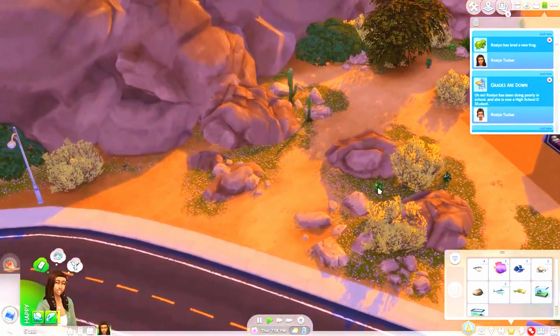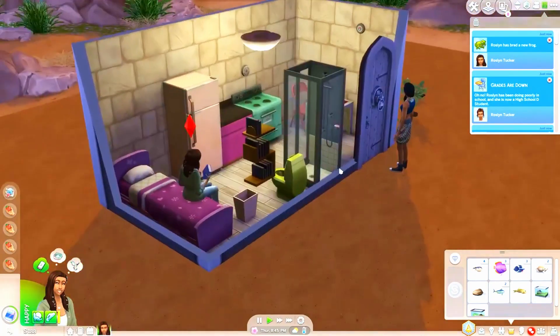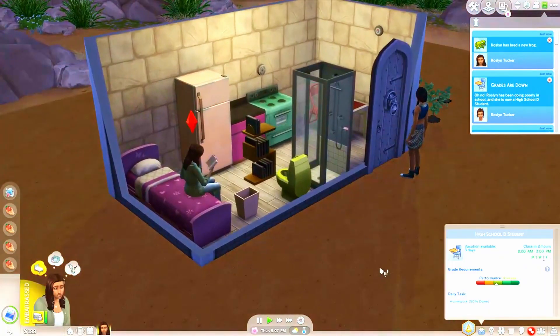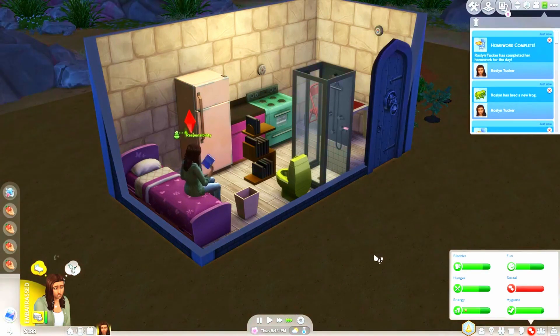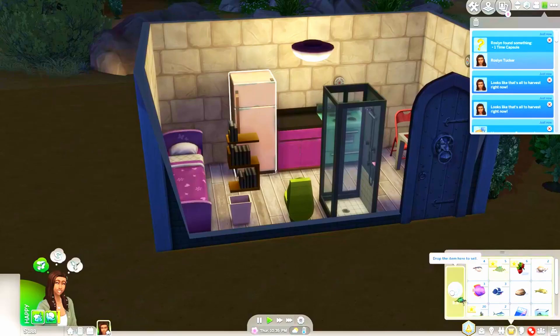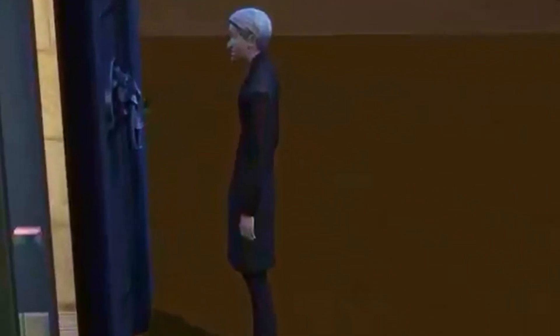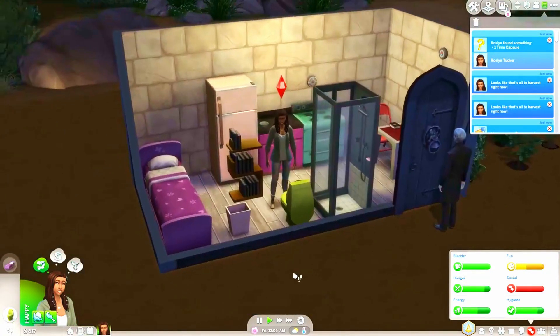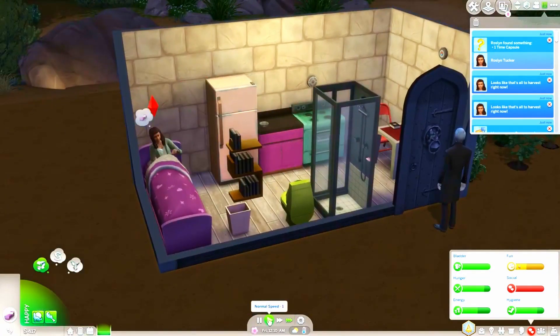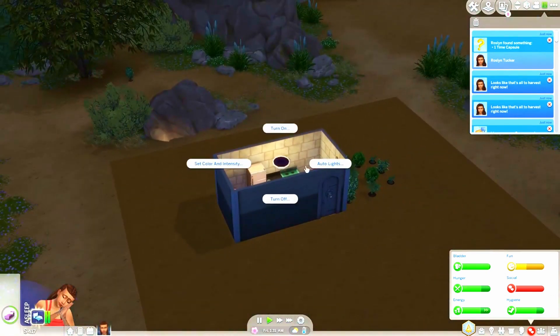When she's done with homework, we will- Oh no, an adult. Danger. Nobody's allowed in, go away. Let's see what her grade is - I've never had a kid get lower than an A before. High school D student. Alright. I feel like I should add some windows as well, but we don't have the money really right now. So let's sell all this stuff. We don't want her to have the irresponsible trait. When she gets up in time before school, we will go ahead and read a little bit more. We don't want our bills to be super crazy, so let's do auto lights.